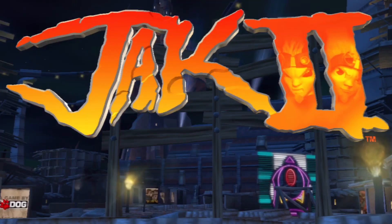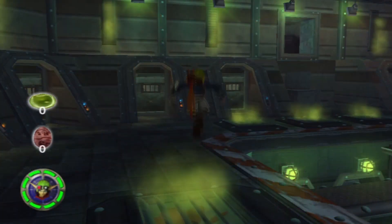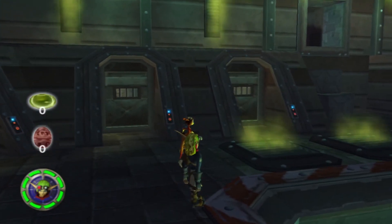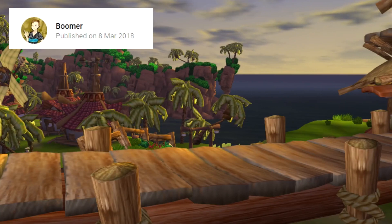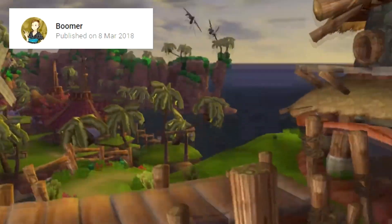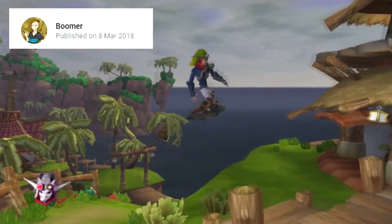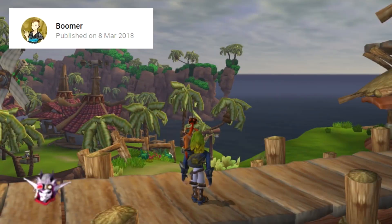To input the Jak 2 code, you can do it at the main menu or the pause menu — it works. I tried inputting both codes in-game but it didn't work for me after a couple of attempts. You also hear two beeps just like the first game. Shout out to Boomer — by pausing the game right when Samos starts speaking and entering both debug codes, then entering free camera mode. For me it didn't work because I forgot to press triangle to skip the cutscene. I rewatched his video and yes, I forgot. If you follow his instructions, it should work.